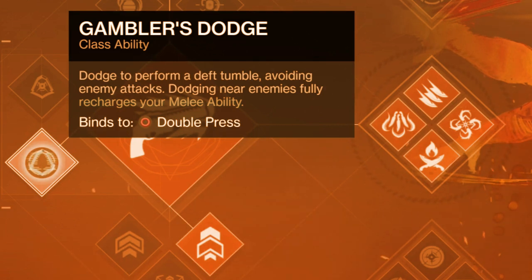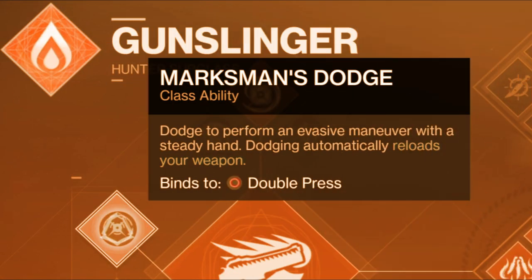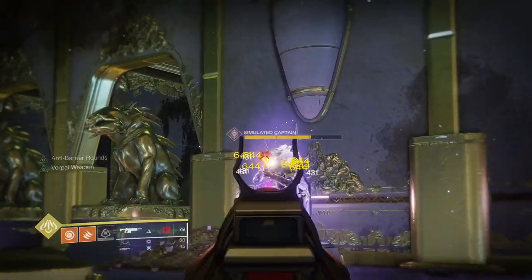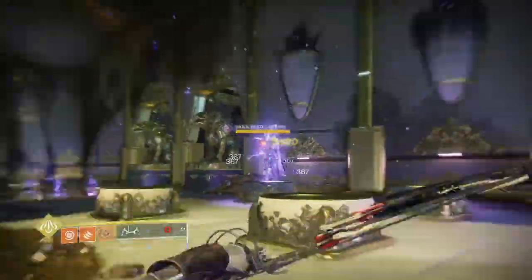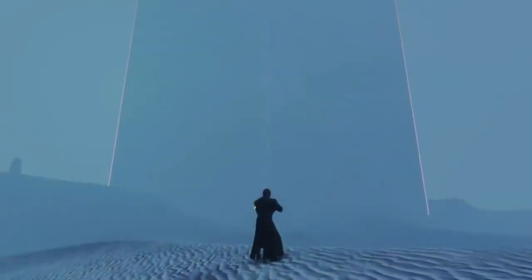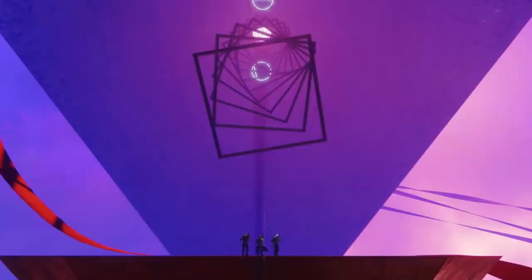When it comes to your dodges, Gambler's Dodge is going to be the obvious choice to get your throwing knives back over and over. But there is some benefit with Marksman's Dodge when it comes to the reload benefit of your weapons. You can empty out the entire magazine and then swap over to any of the four weapons I named earlier, then swap back to your large machine gun or any slow reloading weapon — and you never have to reload that weapon again.